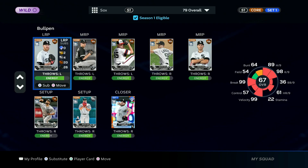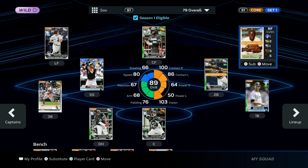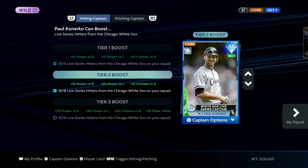With Liam Hendrix as team captain instead of Paul Knurko, if we had non-live series White Sox pitchers — the only one I can think of is that 89 Giolito — he would get the boost. That's the important distinction between Hendrix and Knurko, because Knurko only boosts live series White Sox. This makes us make some decisions because our new additions — none of them get boosted from Knurko — and they take away spots that we would have live series cards in, dropping us just short of that tier three boost.